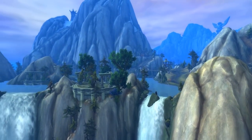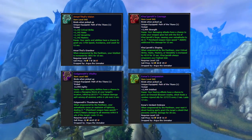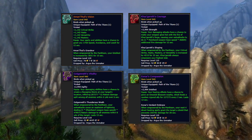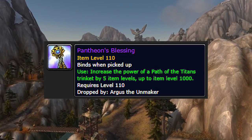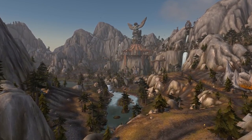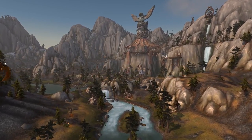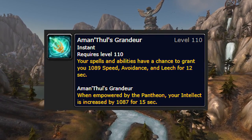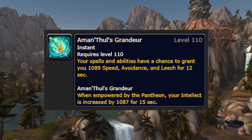Amanthul's Vision is one of the four Pantheon Trinkets. The other three are epic and can be upgraded five item levels at a time from 940 all the way up to 1000. The item used to upgrade Pantheon Trinkets is called Pantheon's Blessing and drops from Argus the Unmaker. Pantheon Trinkets work together and once four different Pantheon Trinkets proc within a certain amount of time, wearers will get a bonus buff called Amanthul's Grandeur. These four procs must be different unless they're from Amanthul's Vision, which kind of serves as a wild card.